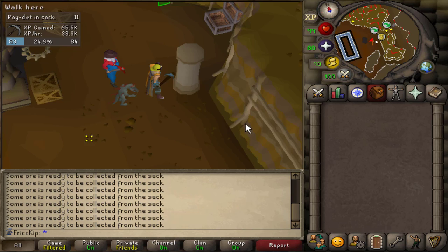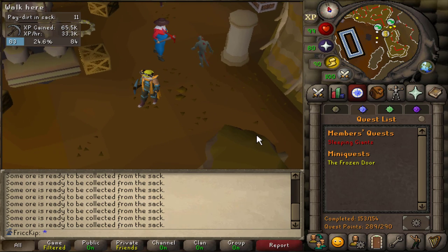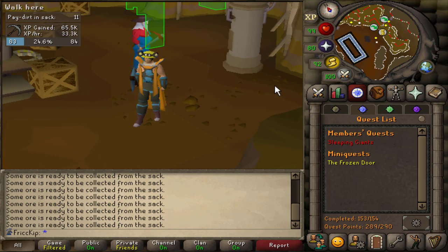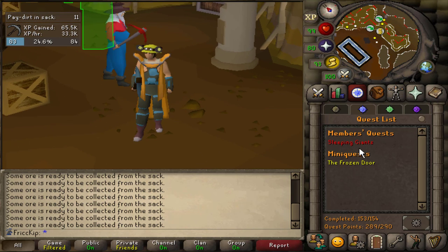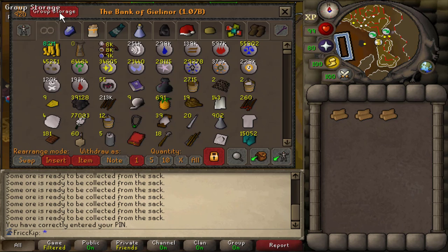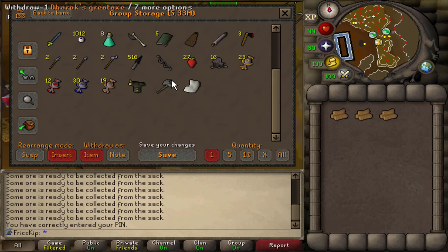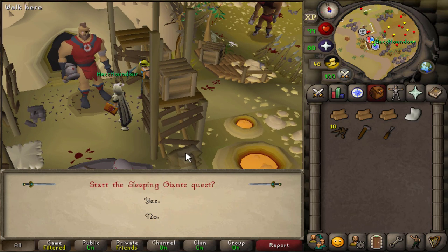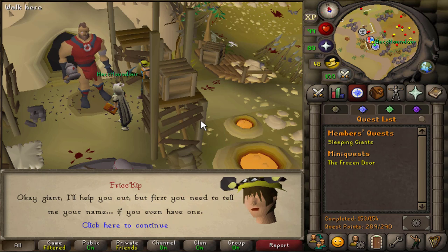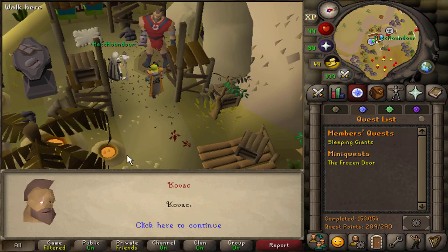Before you get access to the Giant's Foundry minigame, there's a quest you have to do called Sleeping Giants, and this also happens to be the very last quest we have to complete on the group Iron Man. Let's do this! She said she got the wool for the quest — she got it for me? This is the best part about group Iron Man, your teammates save you so much time. Let's start the Sleeping Giants quest!